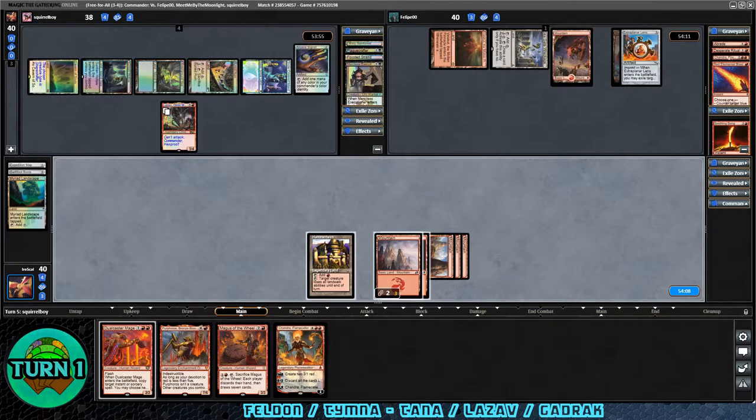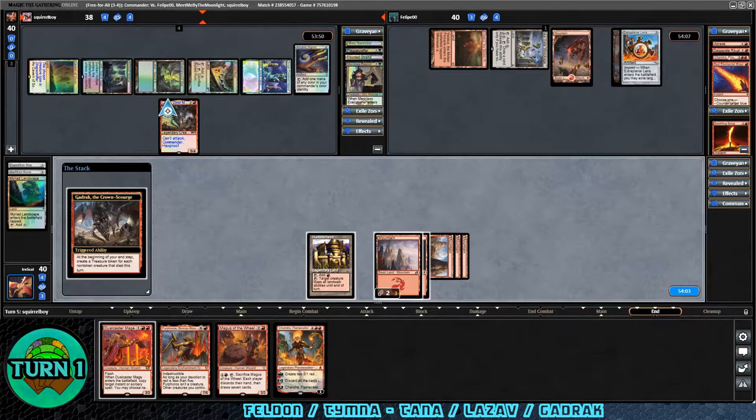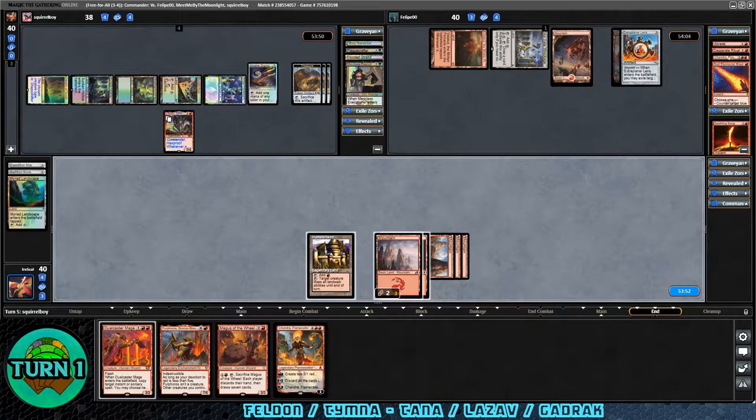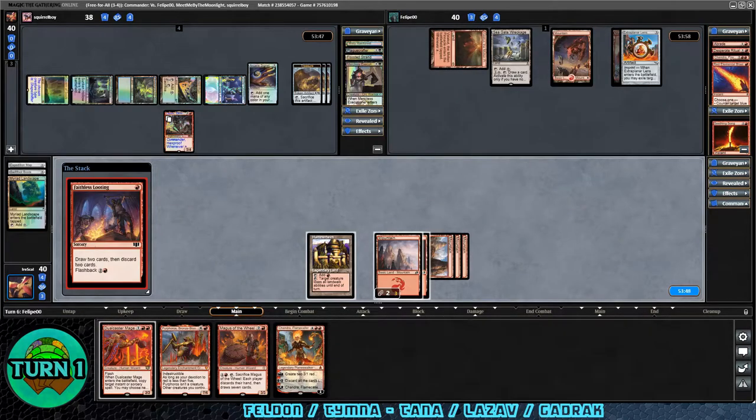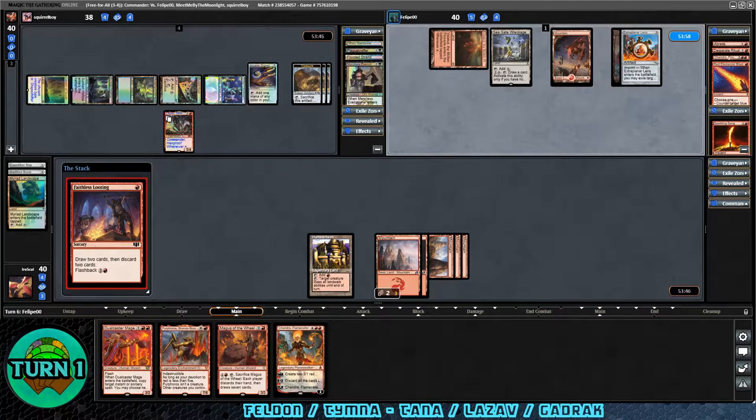That's too bad — I was really looking forward to seeing that deck in action. Lazav did become a copy of Gradrock, the Crown Scourge, and gets three treasures for creatures dying. Over to Gradrock's turn — Faithless Looting for some card selection. I added Faithless Looting to this deck for that purpose. I did want Burning Inquiry but running into other reanimator decks that aren't red could hurt us. Let's see what they're doing — Pyroblast, Jaya Venerated Fire Mage, and Chandra's Regulator.